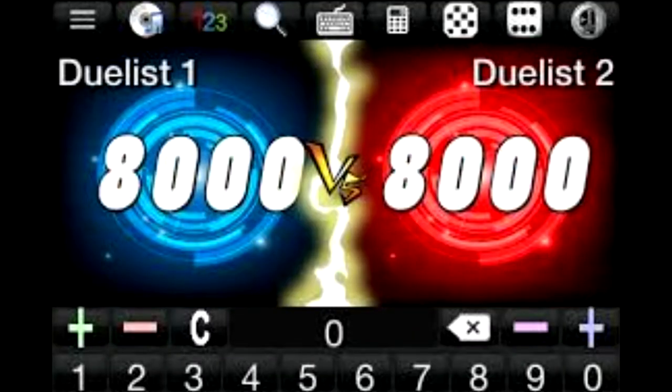Both players start at 8,000 life points. Think of life points as like your health bar in that you want to bring your opponent's score down to zero before they do the same to you.